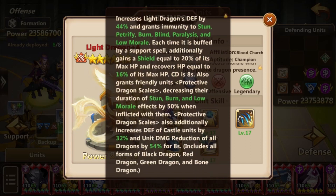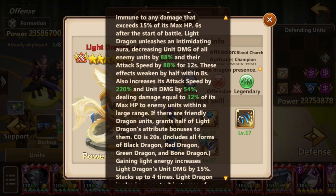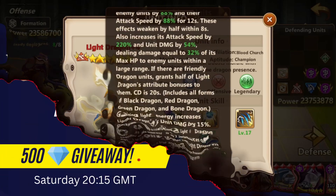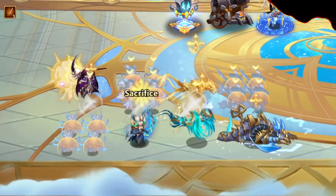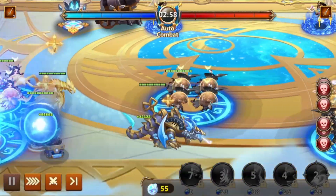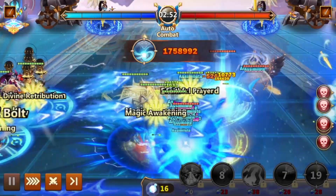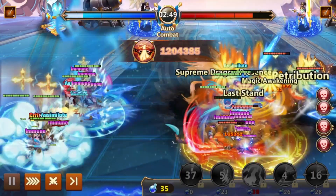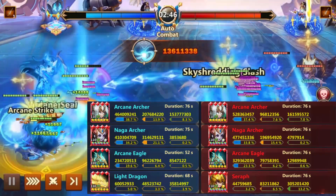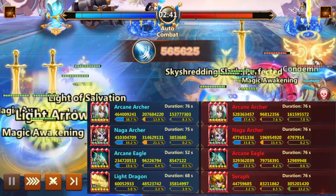If you want to see more or have a specific test in mind, be sure to join me during my upcoming live stream. One question that immediately comes to mind is whether Light Dragon can replace the Darmiv Seraph or even the powerful Red Dragon in Alamar. Another possibility is whether Light Dragon may be a splashable unit in other formations, much like Seraph.